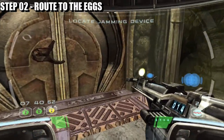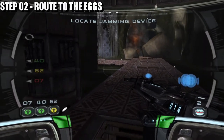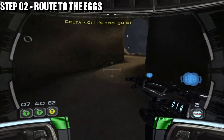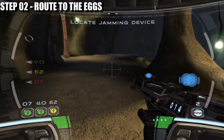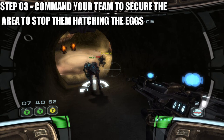Once you've loaded up mission number three on the campaign map, make your way to the actual eggs. Just kill the Geonosians over here in this area. As soon as you have killed all the Geonosians, you want to stop here.